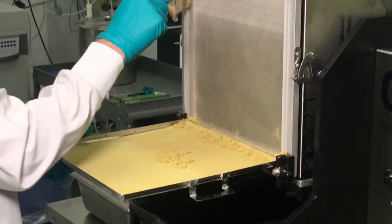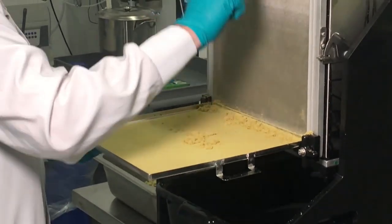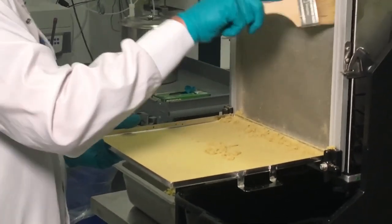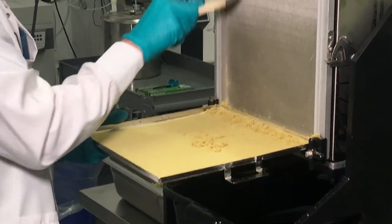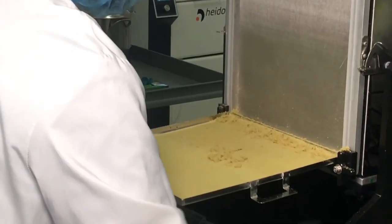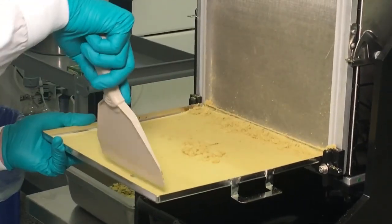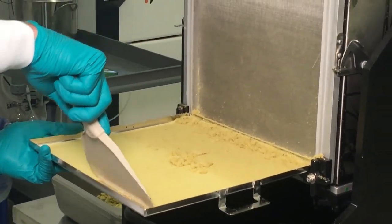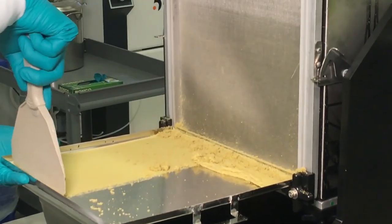You can get your scraper out and clean up the actual tray where everything is falling down now. Any type of scraper should work fine. Then you can just very easily kind of collect everything into one beautiful pile of gold kief.